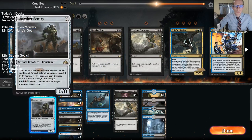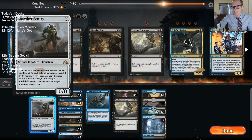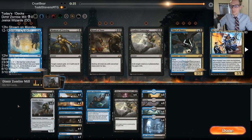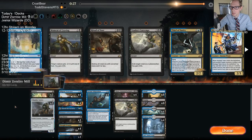Artifacts are historic spells — that's why casting Chamber Sentry triggers Diligent Excavator. The X doesn't make it historic, but as you can see in the top right, it says artifacts, legendaries, and sagas are historic. So it's an artifact.